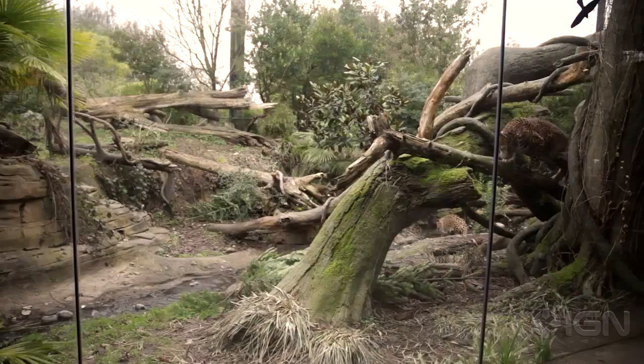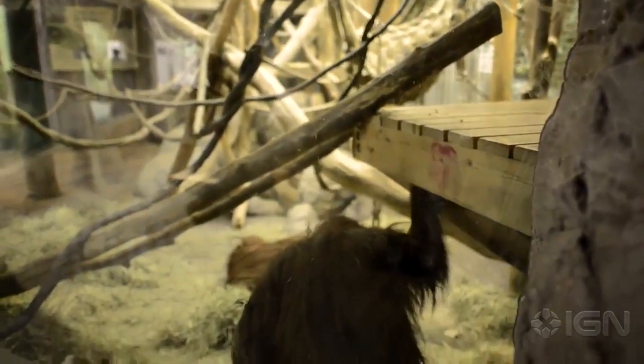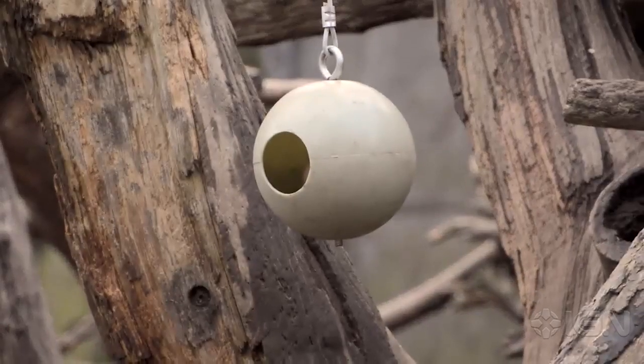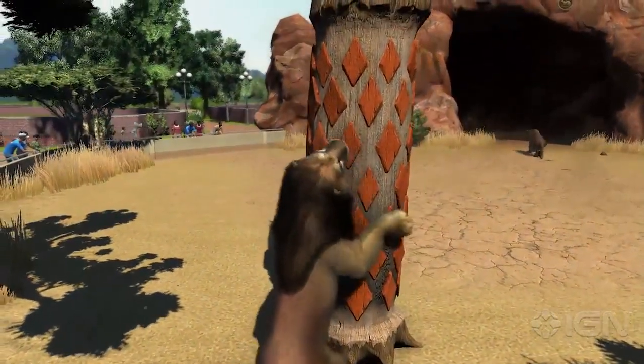When you first design the exhibit, it should give options for natural behaviors to be displayed — so running, playing — and you have to make it interesting every single day. That's where the enrichment comes in. Enrichment is just a fancy word for toys for the animals to play with. It's more than just toys, though — they're stimulating to the animal in a very natural way.